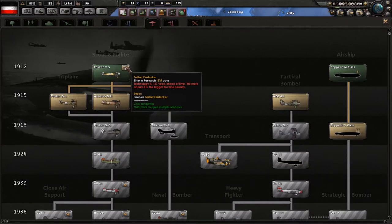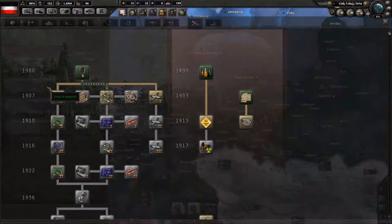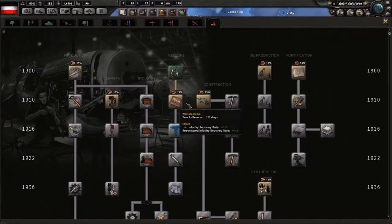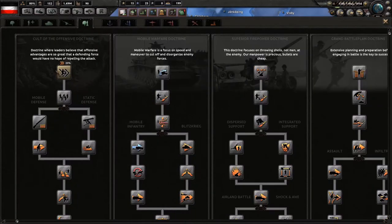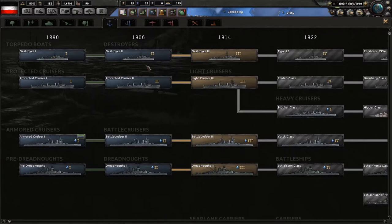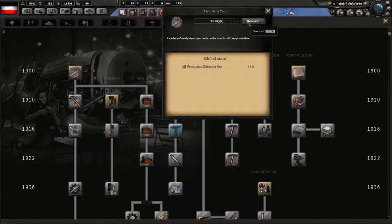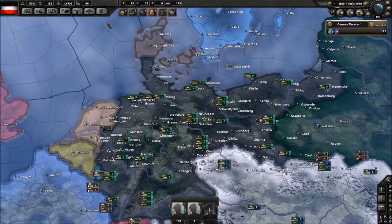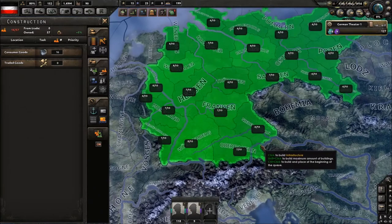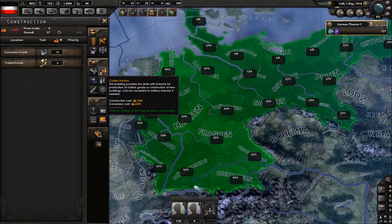This is a scout plane — 515 days research time, one percent research speed bonus — that is important for us. We're gonna get a bonus on this one. Let's pick it — horse-drawn transport — let's get that land option since it does have a bonus. Let's look for anything else with bonuses. Nothing for now, so let's just go with basic industrial things.